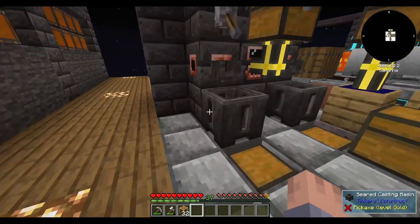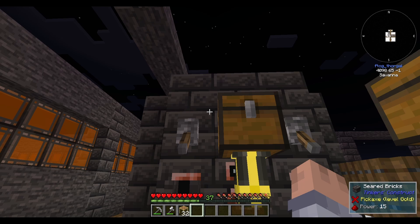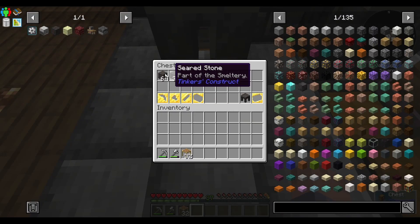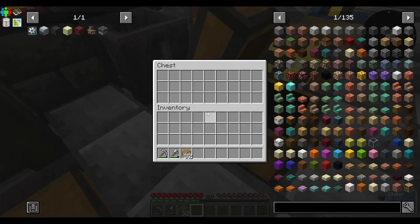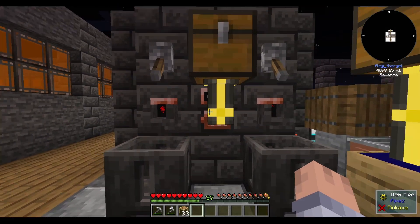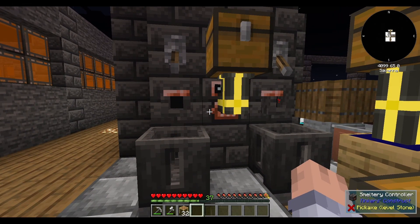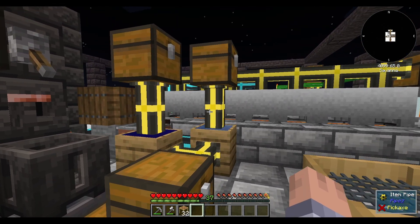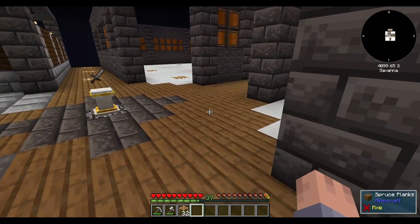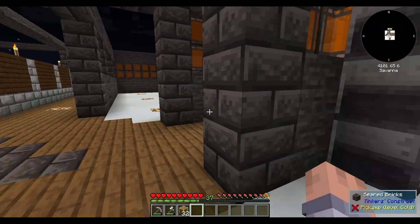I made another casting basin — two blocks higher this time — because that makes it easier to produce seared stone. Instead of putting cobble in directly, since I don't have a high enough heat source, Linda told me you can make it just from grout. Grout is super easy — I put some stacks of dust in and boom. Spending a little time figuring out what blocks you can easily make while AFK-ing was worth it.